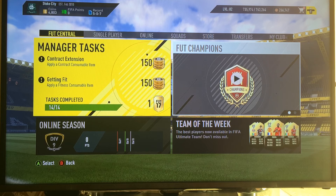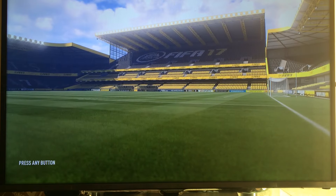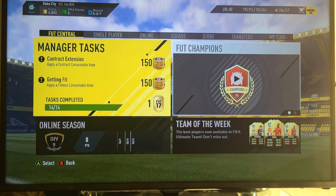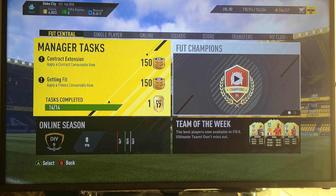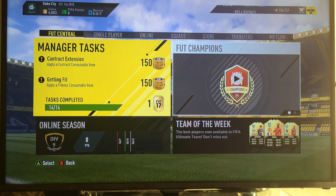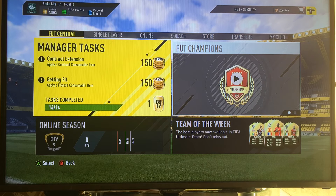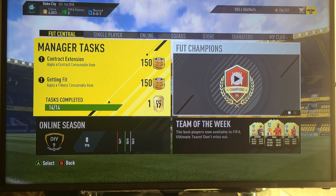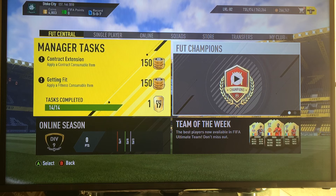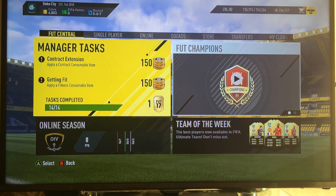Hey there guys, what I'm going to be showing today is a fast money making method on FIFA 17 Ultimate Team. What I will say is don't expect any miracles — it's not like it's going to get you millions of coins instantly. It's just a very good way to start yourself off on Ultimate Team, which a lot of people find very hard at the start and actually spend money on packs just for contracts because they struggle for money. I've never really bought packs since my first Ultimate Team, partly because I've got terrible pack luck.